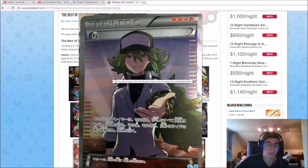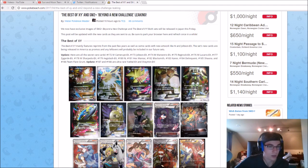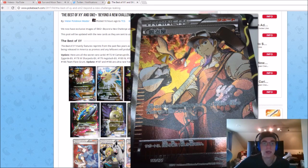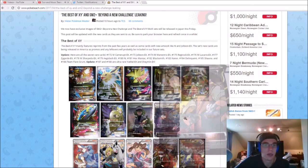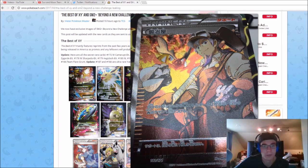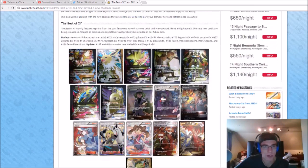We haven't had an N since Fates Collide, and before that it was Noble Victories which had the N full art — that's like $70, or it could have gone up or down. We have what I believe is Hex Maniac full art. And then we have Blacksmith — that was in Flash Fire, and I think there was a promo version of that in one of the boxes, like a Charizard box or maybe the Pyro box or something like that.